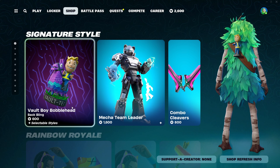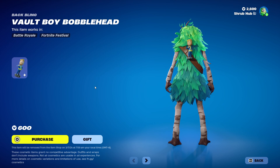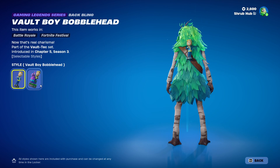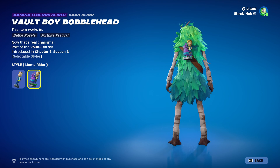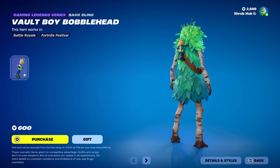As you can see, we have the brand new Void Boy Bobblehead Back Bling. It costs 600 V-Bucks from Chapter 5, Season 3. Void Boy is from Fallout and has the Llama Rider edit style. He looks pretty nice — he just comes out of himself. Sadly, no Void Boy skin.